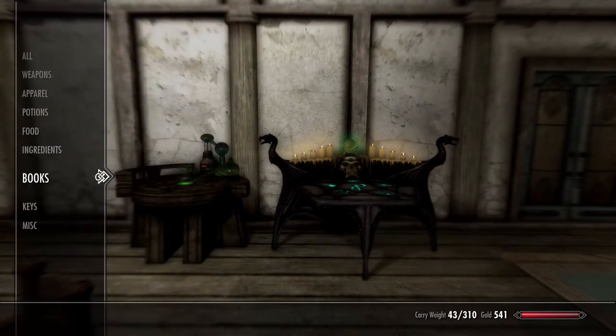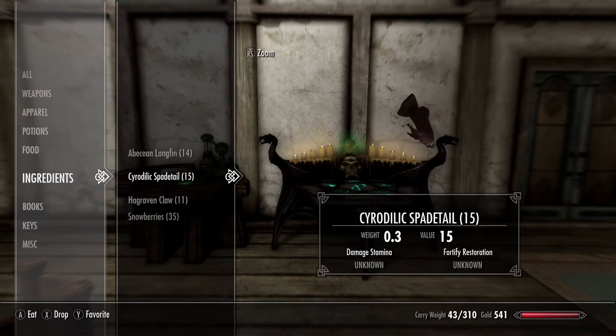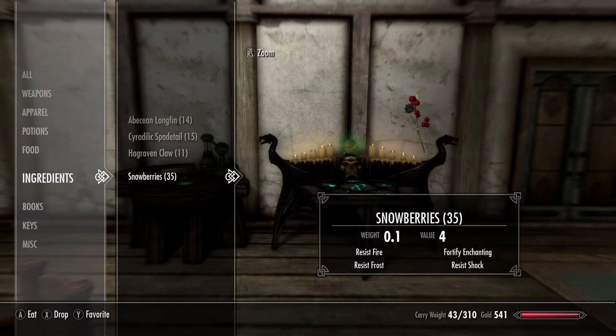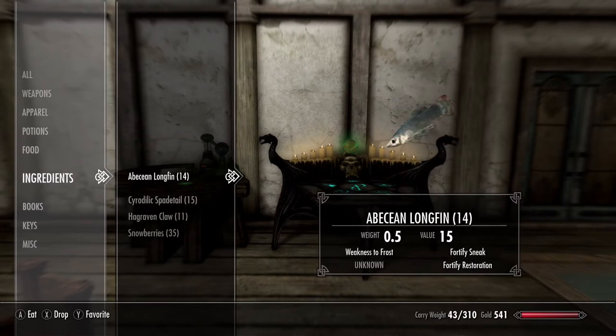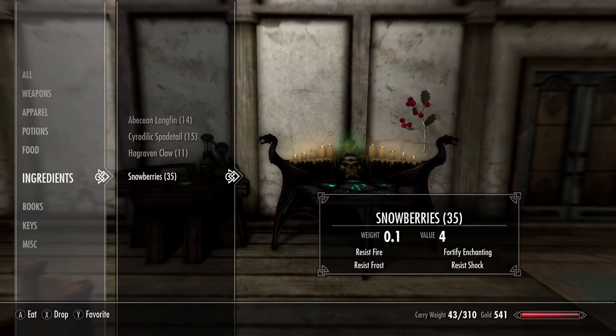Let's move on to our ingredients. First on our list is Abecean Longfins, then Cyrodilic Spadetails, then we're going to need Hagraven Claws and Snowberries. The two fish will create our Restoration Potions, while the Hagraven Claws and Snowberries will create our Enchanting Potions.